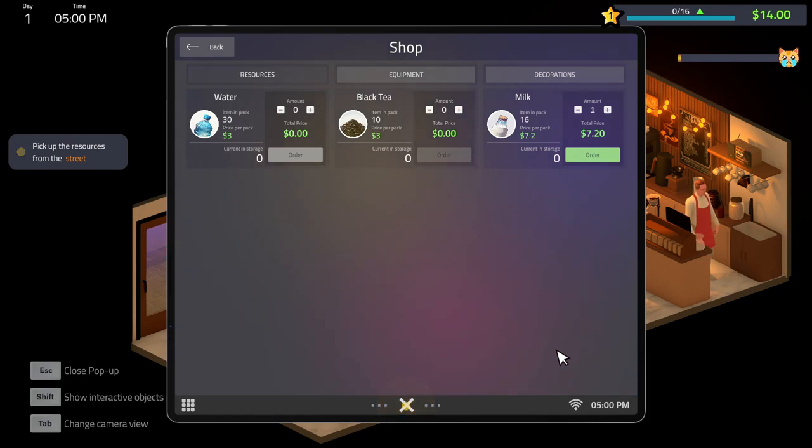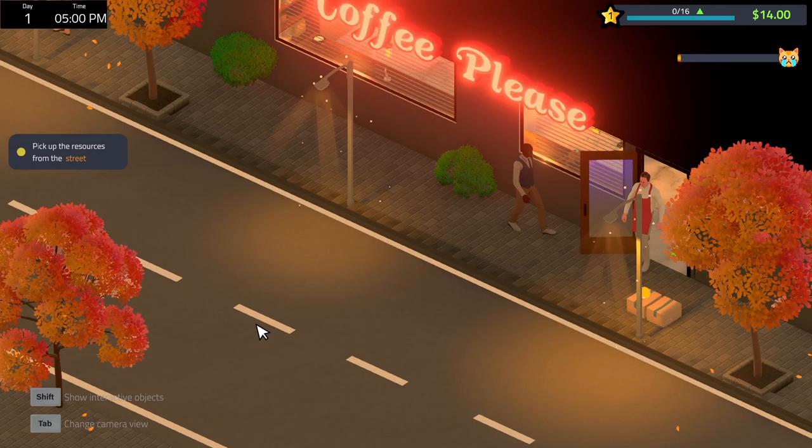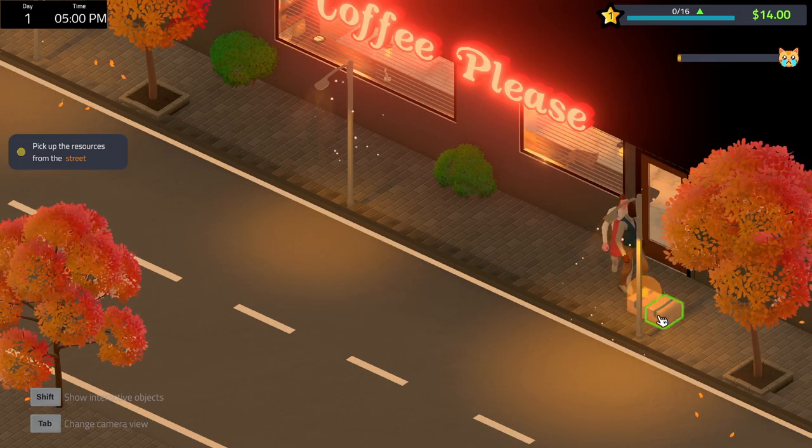Once we get into the actual game, we're taught through a pretty thorough tutorial on the day-to-day functions like how to order resources off the computer, how to stock delivered said resources, accept customer orders, make the order using our resources, and how to give change back to the customer.